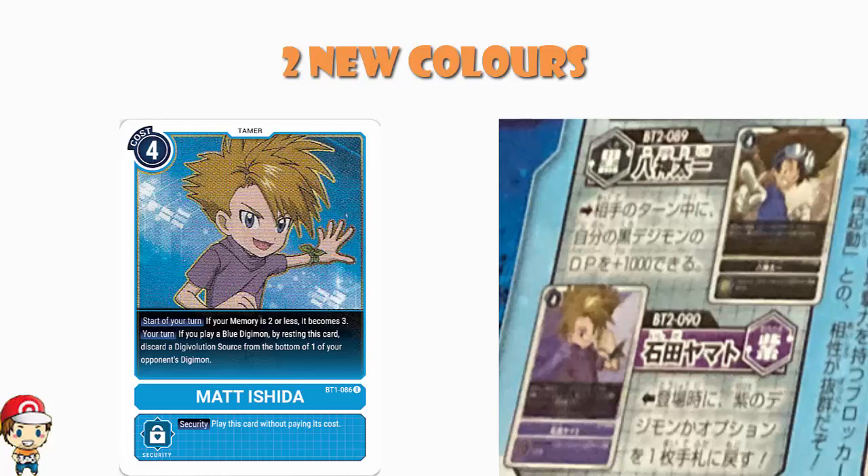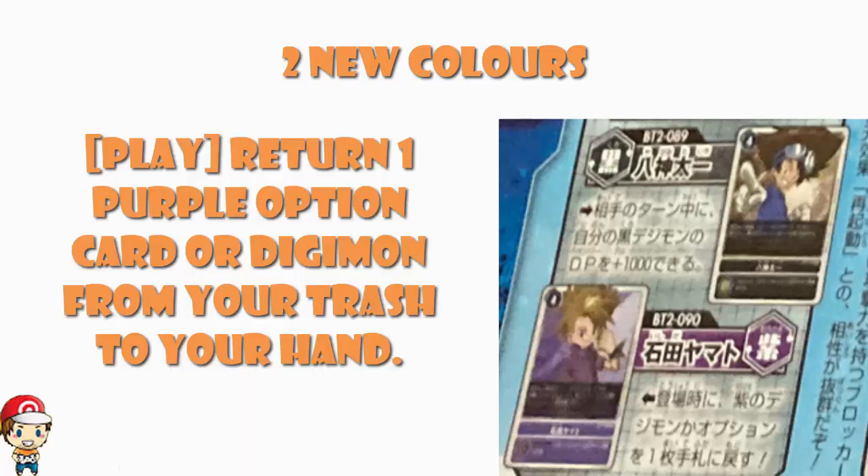According to Jason Snowjacks, when you play Yamato, you retrieve a purple option card or a purple Digimon card and put it in your hand — presumably getting it back from the discard pile. Recovering cards is something we don't see very much at all. It's kind of a one-shot deal: you use it, and then it's gone forever. You can't reuse it. You've essentially played a tamer down, gotten one nice bonus, and that's it. But we don't have many cards in Digimon that let you recover stuff from your trash, so I'm totally okay with it.